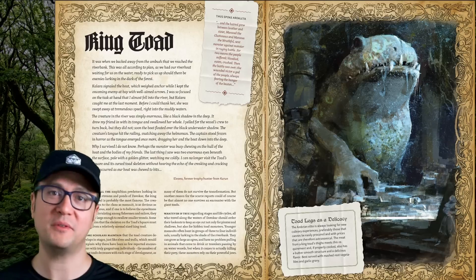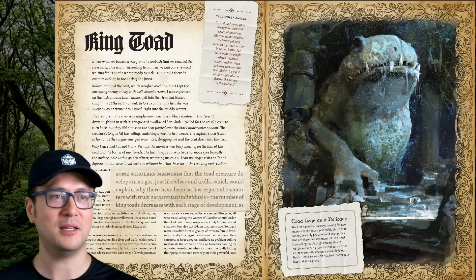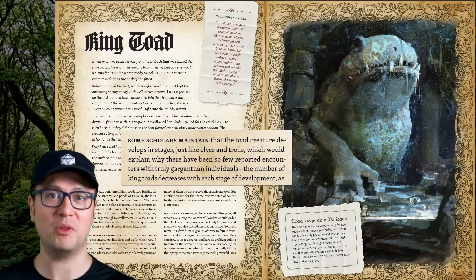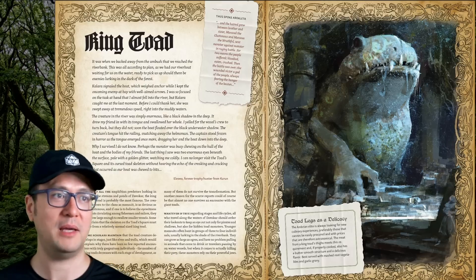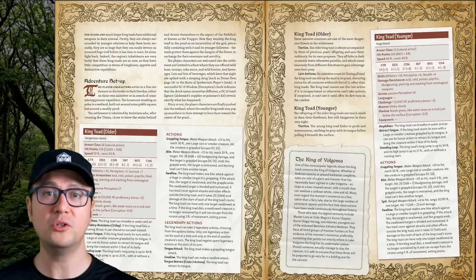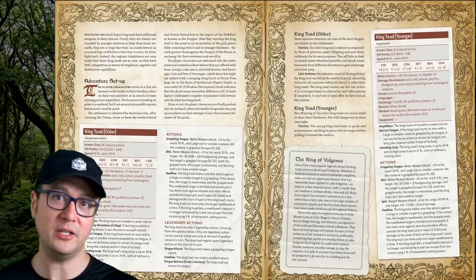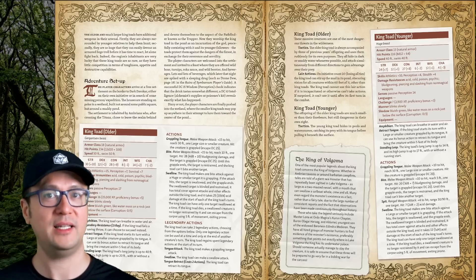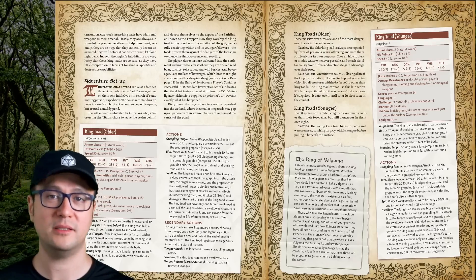King toads also grow via life stage metamorphosis. Check out right here where it says 'some scholars maintain' — this is a constant theme with most of the creatures in this book, and I think it's an extremely empowering choice by the authors. Maybe the king toad develops in stages, maybe it doesn't. It's up to you. Your older king toad is classified as a gargantuan beast with an armor class of 18 and 234 hit points on average. It's got a tongue you need to watch out for, and you take 10d4 acid damage if it manages to swallow you. And its leg meat is a delicacy back in Ambria, just FYI.